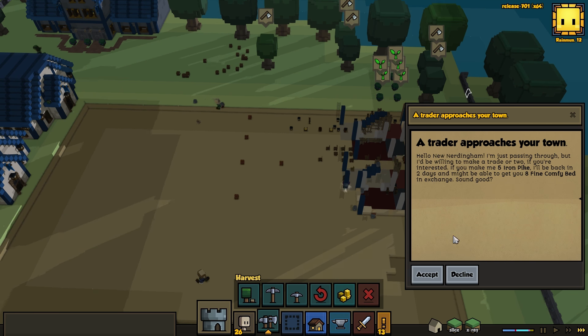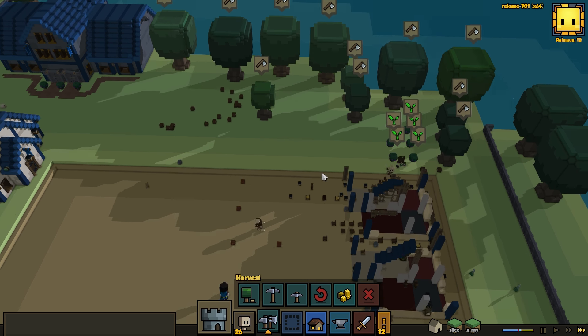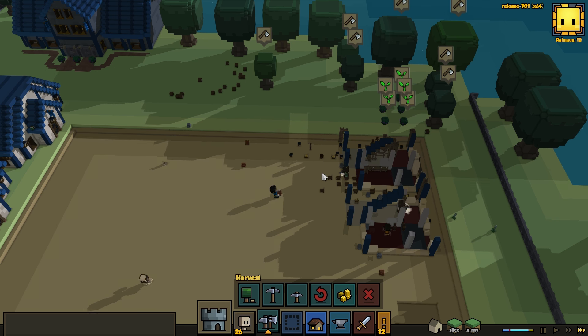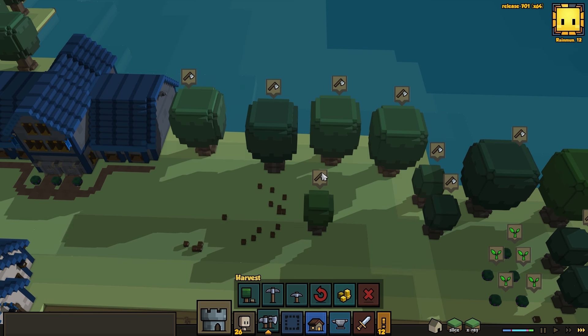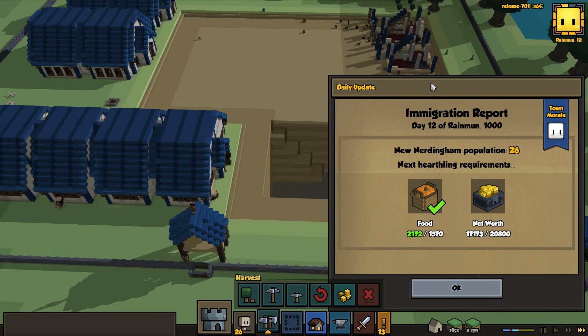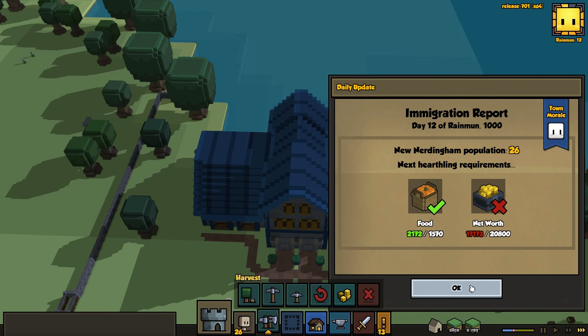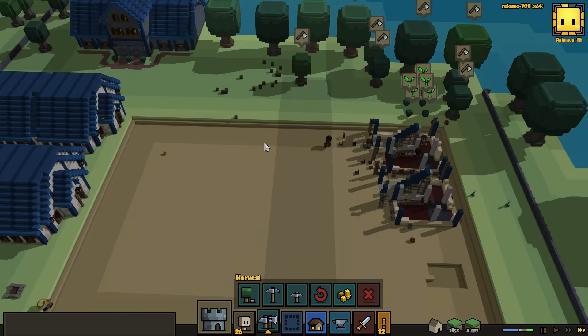Iron pikes for five... eight... fine comfy beds? Nah, we're good, mate. We don't want none of what you're selling. Well, in a sense I would like to use comfy beds for these houses, but in another sense we don't. That net worth needs to climb significantly at the moment — that's going to be a pain.